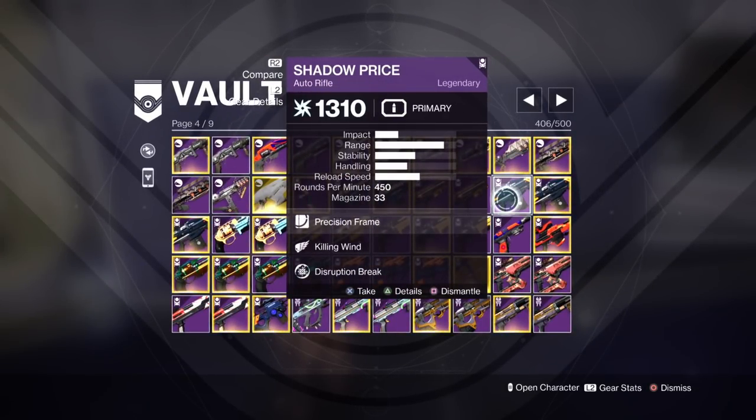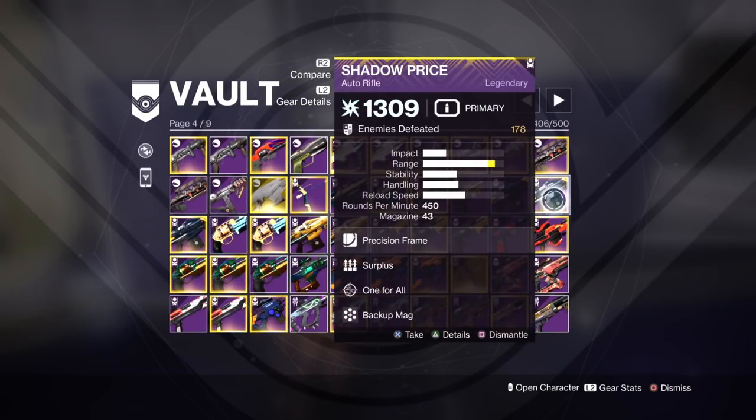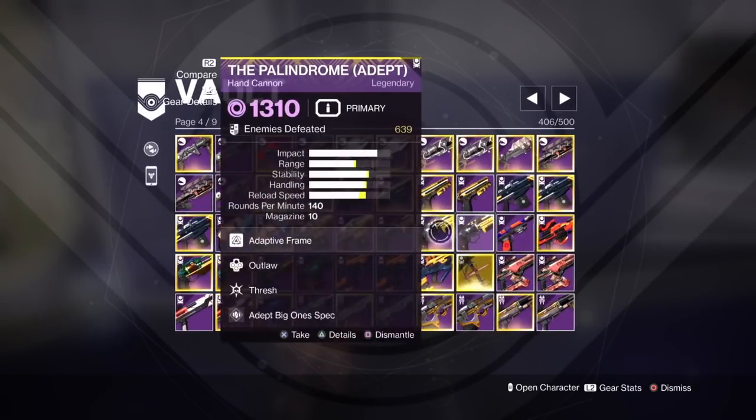Shadow Price — Kill and Win Disruption Break. This is going to work amazingly with Kinetic Weapons. Shadow Price is going to be a monster next season — look at the range on it. Surplus and One for All. One for All is an amazing GM perk because you can hit three targets, get a buff, and no kill is required. That's amazing. This perk is better than Rampage. Keep an eye on One for All.